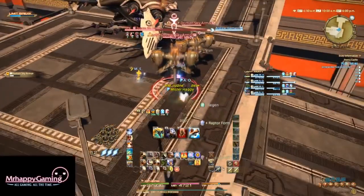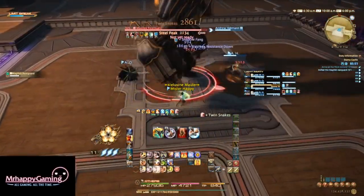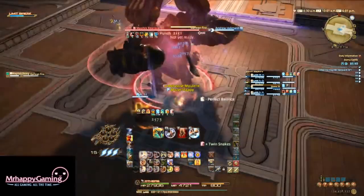Once the gunship and the adds are dead, head on up to the first boss. The first boss is the Magitek Rearguard — this boss is basically just a bunch of AoEs that come from all angles.